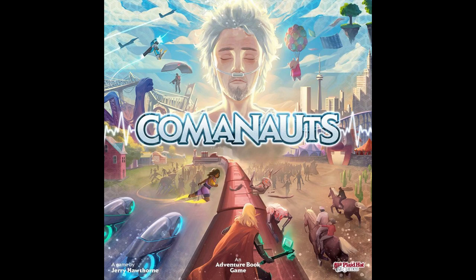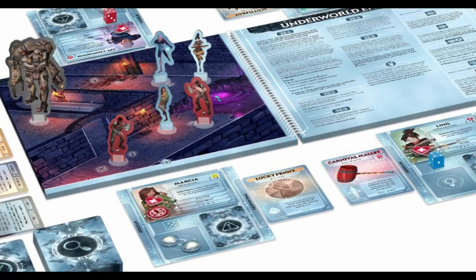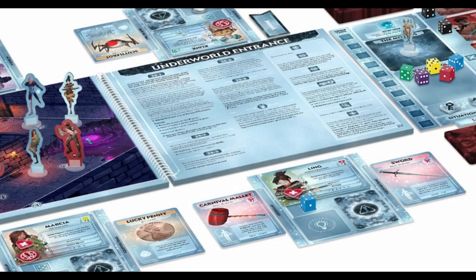Hey, I'm Rob from JTELpodcast.com and I'm going to show you how to play Comanauts. This is a game for 2-4 players, plays in about 120 minutes, is designed by Jerry Hawthorne and is published by Plaid Hat Games. You're a Comanaut sent into the tormented mind of coma patient Dr. Strobel. Explore the different zones and confront his inner demons, aka IDs, holding him hostage. Defeat the randomly chosen Prime ID to free the Doctor and win the game.